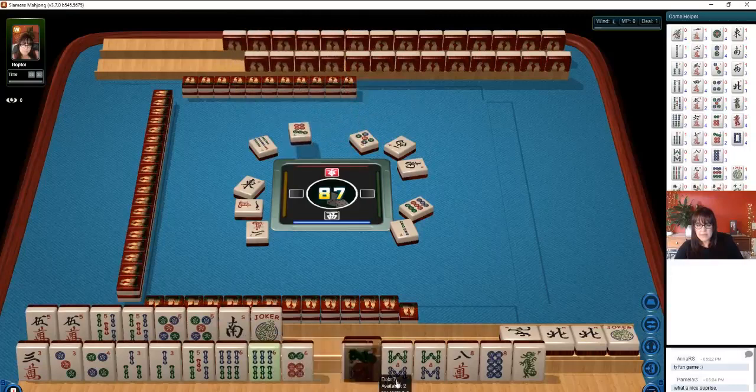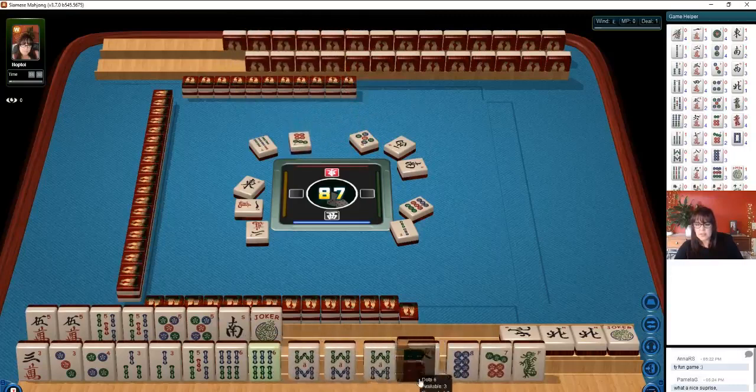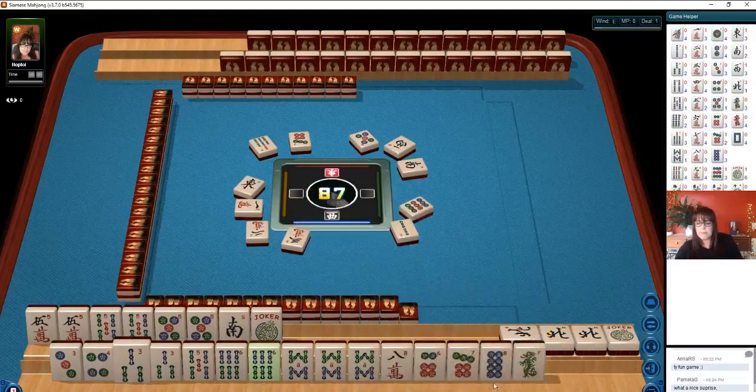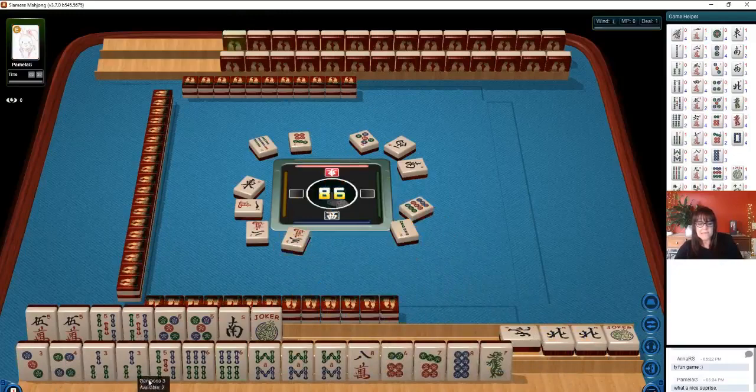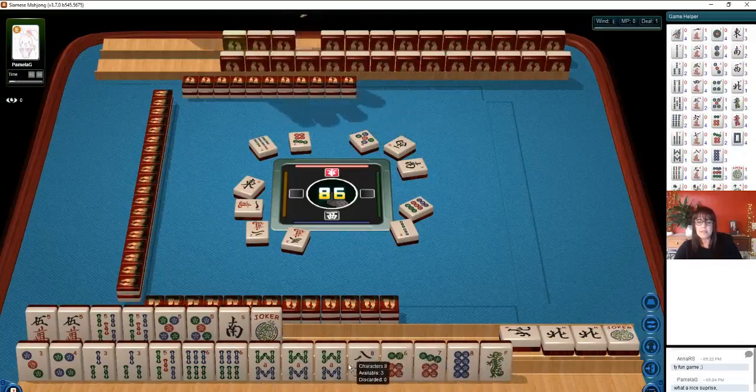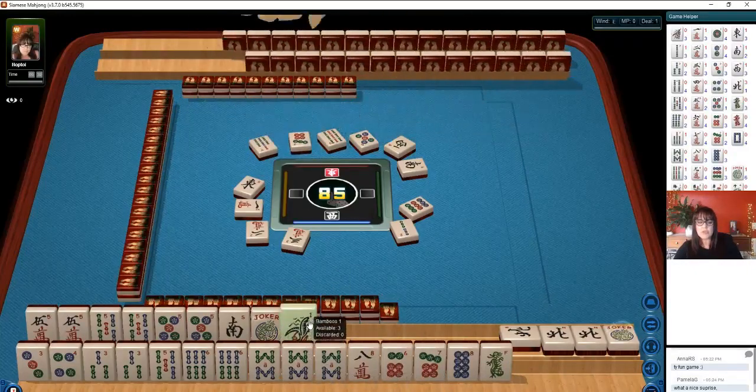6, 7, 8 looks stronger than the little numbers. 6, 7, 8 — so let's let the 3 go. 5, 6, 8. 6, 8. 2, 4, 6, 8 potential maybe. 6, 7, 8, 8 quint maybe — it's a long shot. 9 bamboos. Especially because we don't have the jokers.